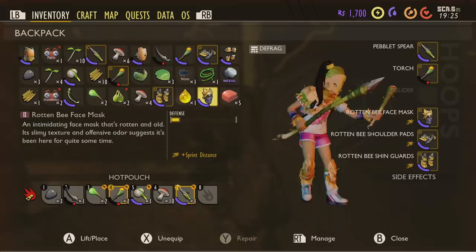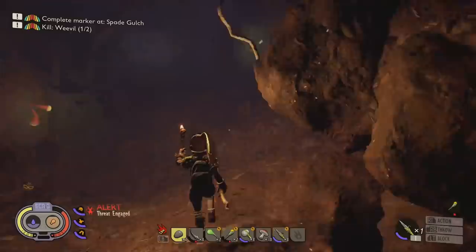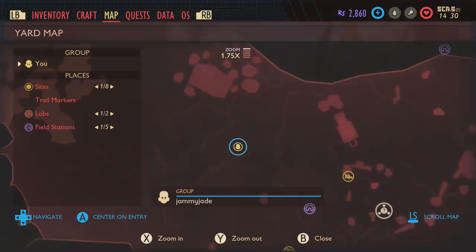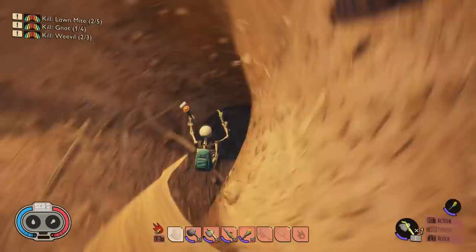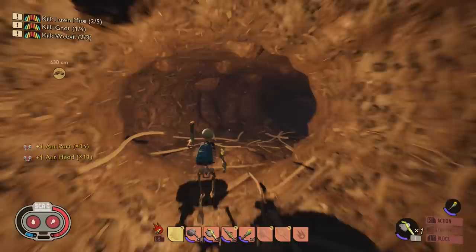I did equip it all and it was a bit glitched out — it just wasn't working or looking very good. But yeah, it's a decent little set. It's going to give you extra sprint speed, but there's no side effects because it's rotten, so maybe the full version will give even better buffs. Here it is on the map — this is the ant hill, it's pretty much near where you spawn. Overall, the bee armor gives you nearly four defense even in its rotten state, so it's worth it, and it does mean you can sprint for longer.